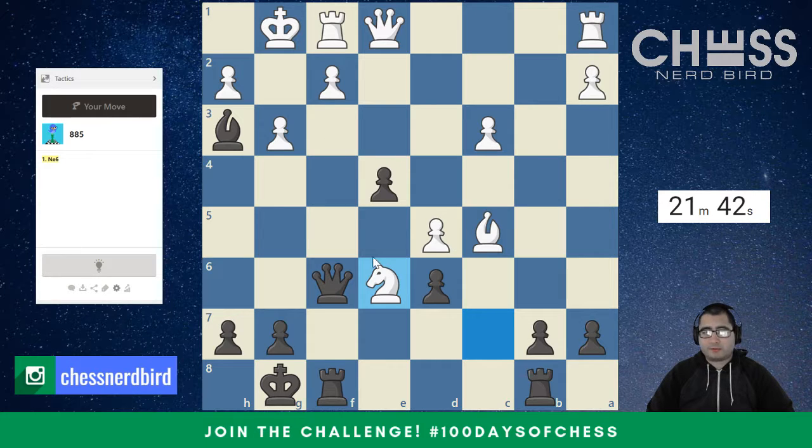Am I threatening checkmate here? Is there a way to stop the checkmate? I guess the queen comes up. The knight could go back to F5, but then rook takes F5. Queen here — queen takes E4, queen takes E4. That looks good. All of that looks good, so just Queen F3 looks like the move here.